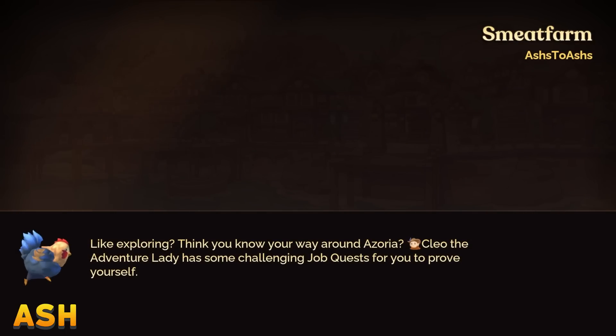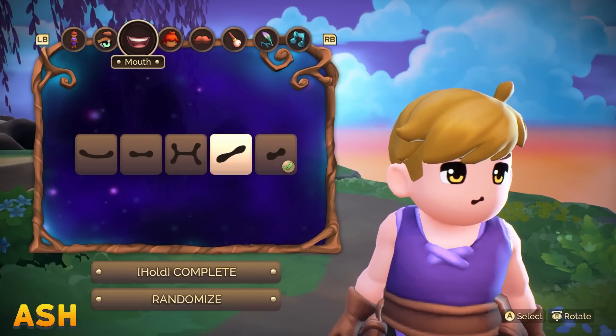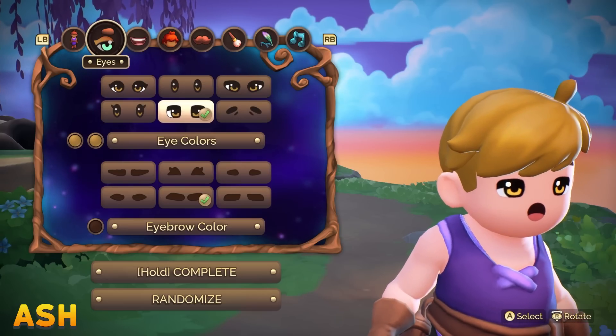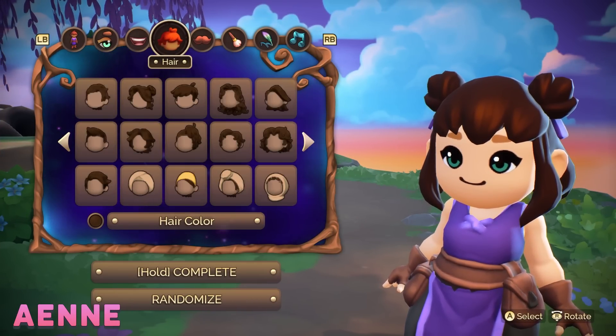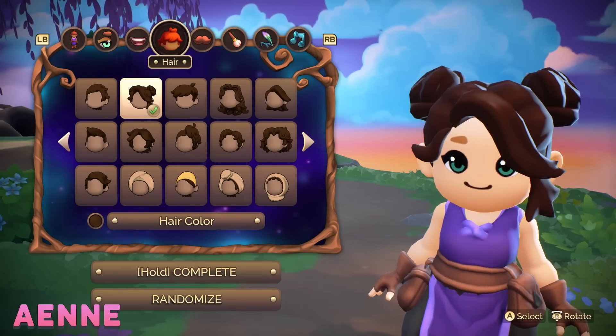I've turned down the volume of the music, please let me know if it's still too loud. They have pronouns, that's cute. Let's see, can I have space buns? Whenever Jasmine draws me, she always draws me with rectangular eyes, so that's what I go with.